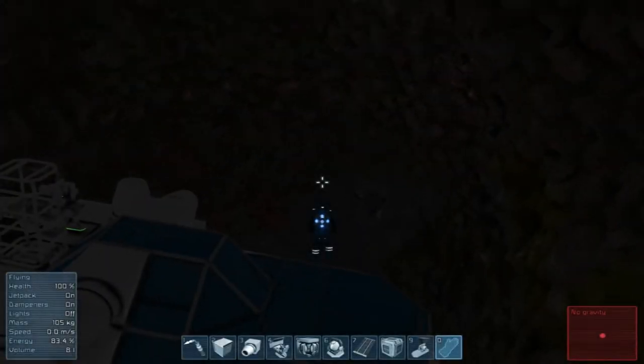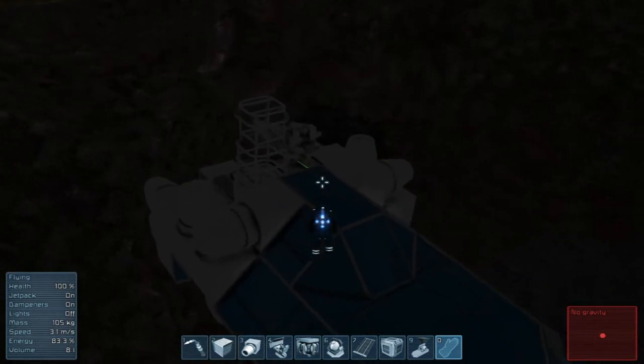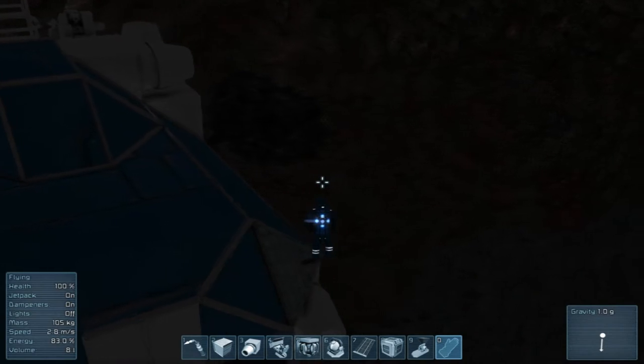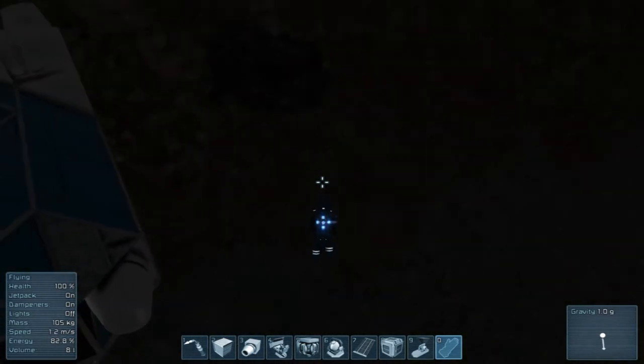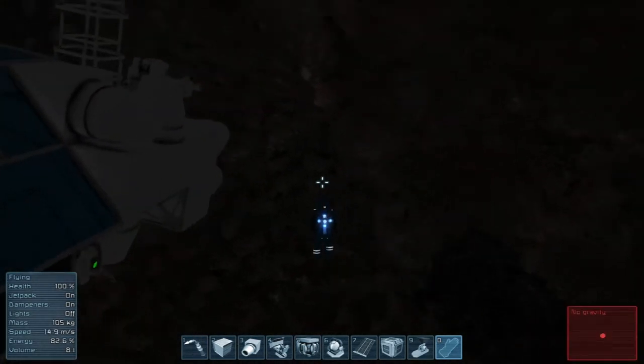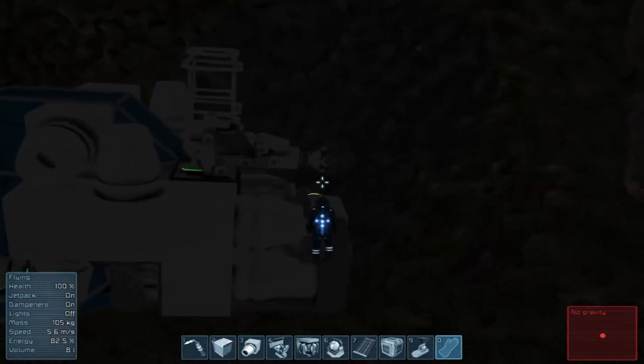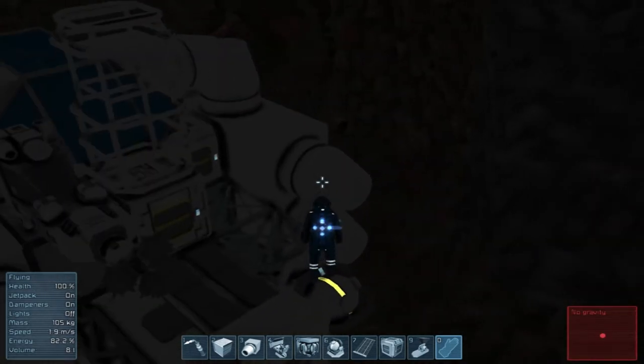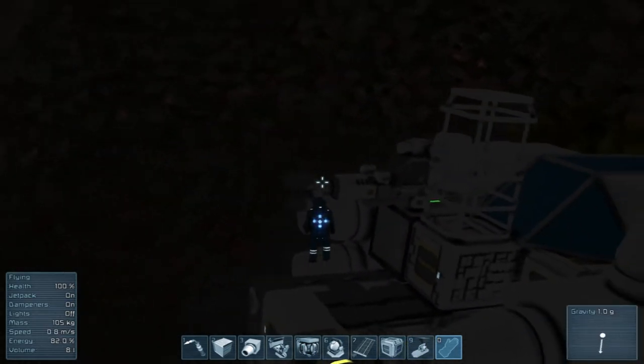What's up everybody, welcome back to another episode of Space Engineers. Bear Woulda Gun here from Sleepless Nights. When we left off, we had completed our little mini-driller, which has worked out very well. It is a little hard to control when you're drilling, but you know.